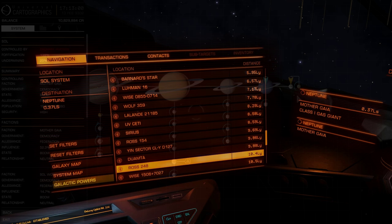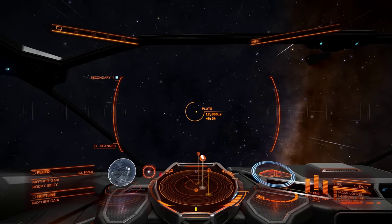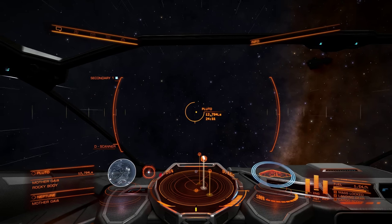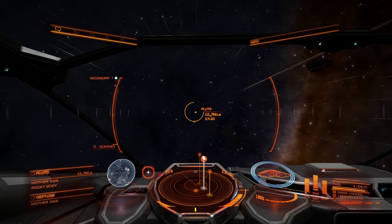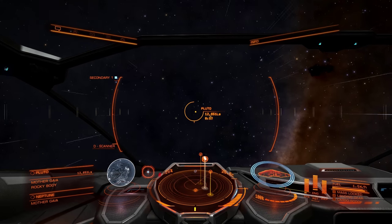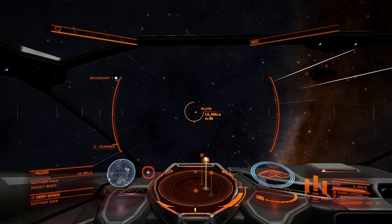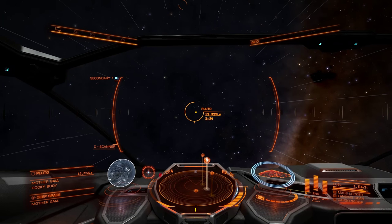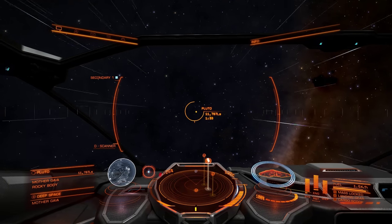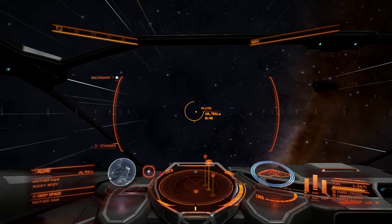Maybe I'll park it on Charon. Well, maybe they'll make additional procedurally generated worlds that look like Europa, Ganymede, Callisto and the rest — Mercury hopefully — and then we might get some other worlds that look like those moons and planets out there in the rest of the galaxy, but at least we'll have them looking right around here. I don't know if there's any practical limitation to how many different kinds of procedurally generated worlds they can create, but it would be worthwhile. More variety is always good.